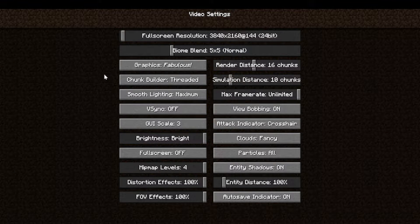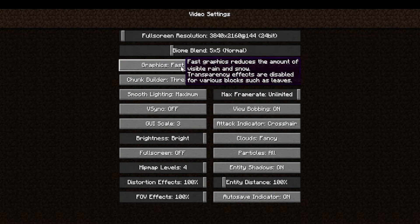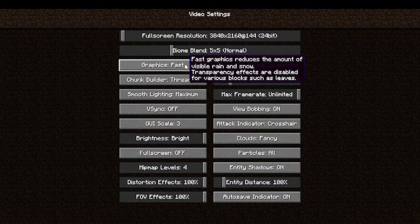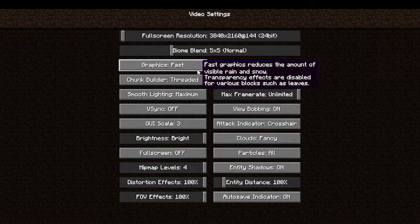A good setting to change as well is the Graphics option. You're going to want to turn this down to Fast. This will change a few things in your Minecraft, but it's a very good setting to change if you're having trouble with FPS. I recommend changing that to Fast.